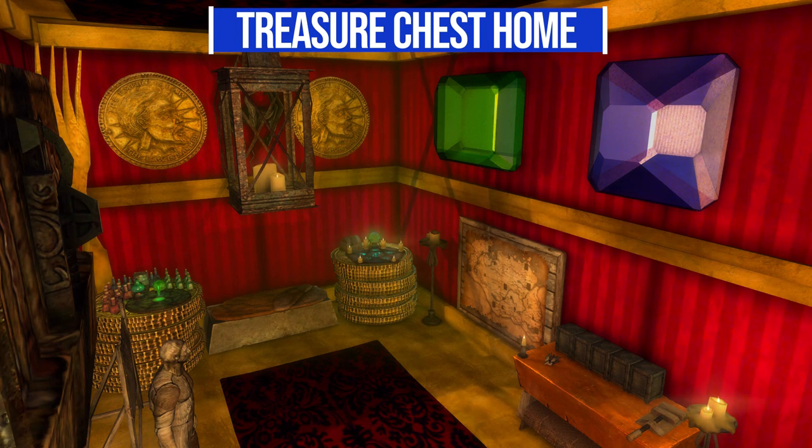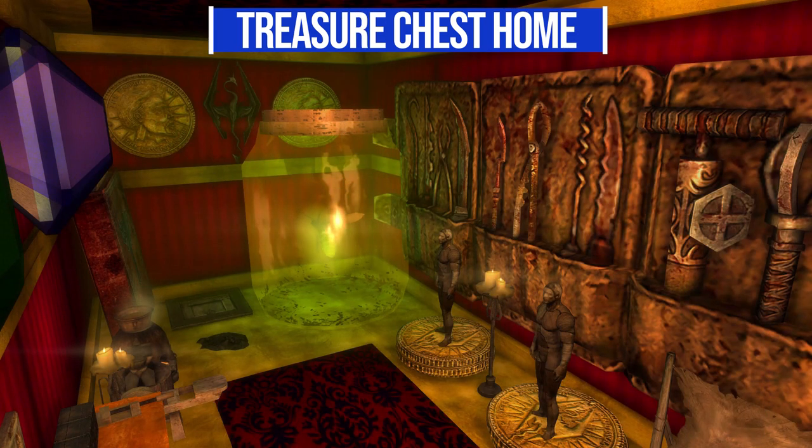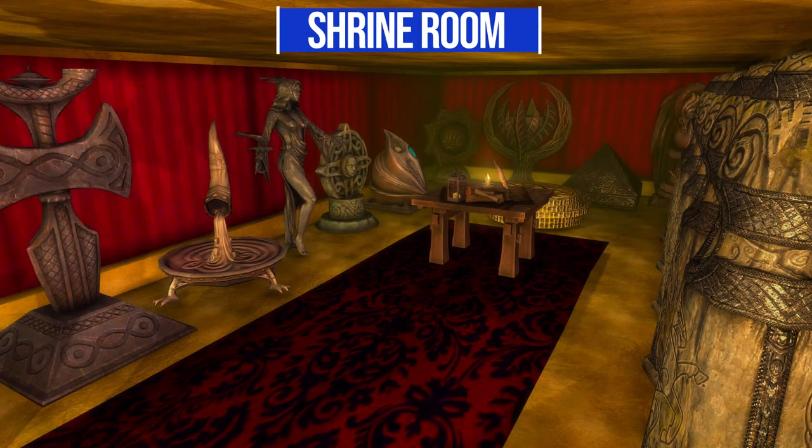On one end of the treasure chest interior you can find an arcane enchanter, an alchemy table, and a very important map we'll talk about in a moment. On the other side you've got mannequins, workbenches, smithing stations — all the things for general crafting — and just all along the walls lots of weird decoration.